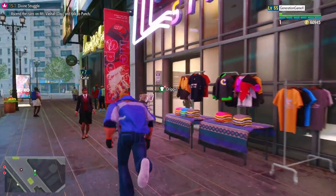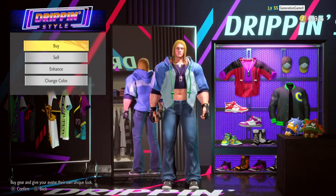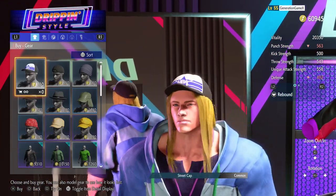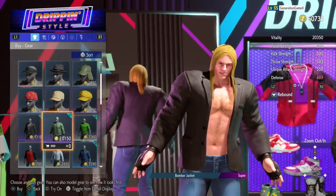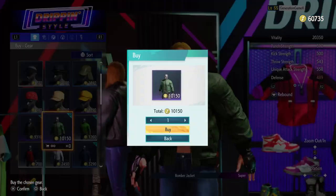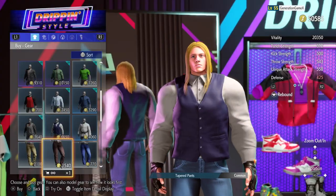Now let's head to Metro City's Plaza where we're going to gather up some supplies. We're going to head to the Drippin' Style store and we're going to be grabbing this hat right here, the steel cap. We're not going to equip it yet, so let's scroll down. We're going to find a few jackets — a bomber one and a few others — because we can also build the Garou design as well.